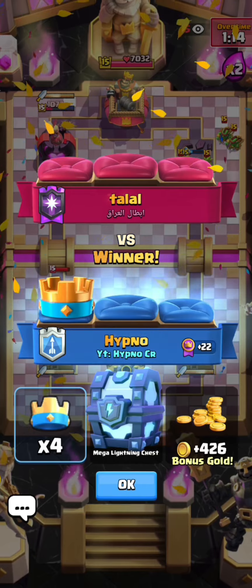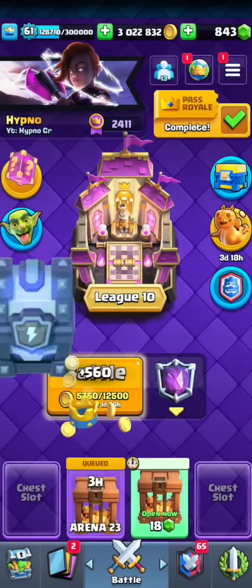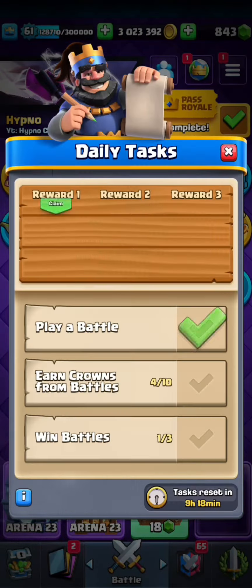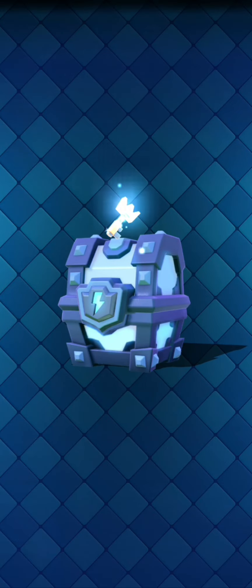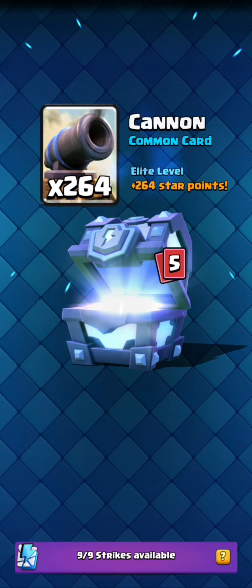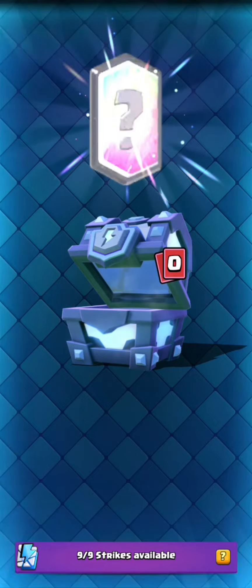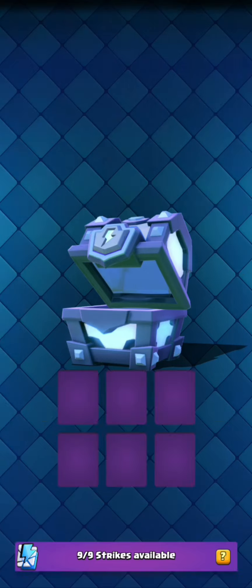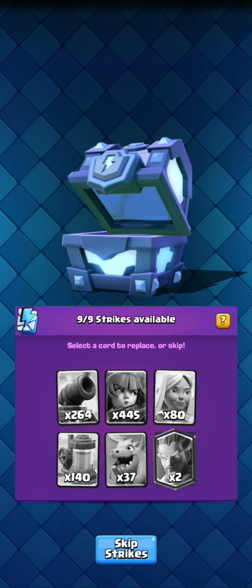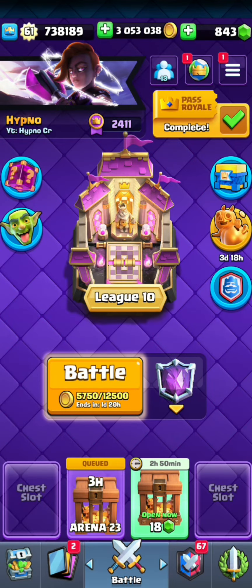No way, we got a mega lightning chest! I don't know when the last time was that I got one of these. I'll open it right here. I don't have the lucky drop yet but I can open the chest. I already have all my cards at level 14 — besides champions, all cards are level 14 — so I'm basically just gonna get elite wild cards. That's crazy, like 37 baby dragons, and two legendaries! That's so much. 5,000 elite wild cards is very nice. GGs, I'll see you guys in the next game.